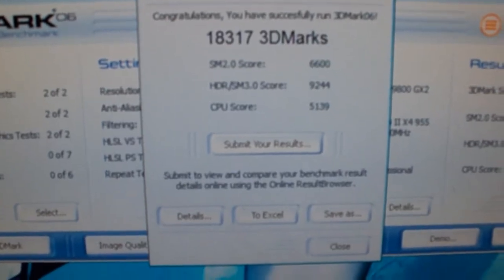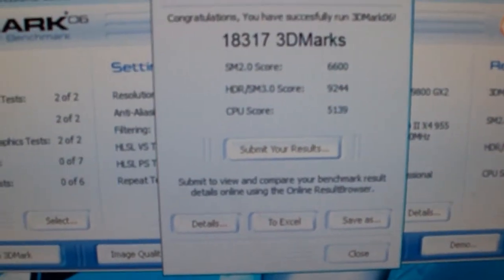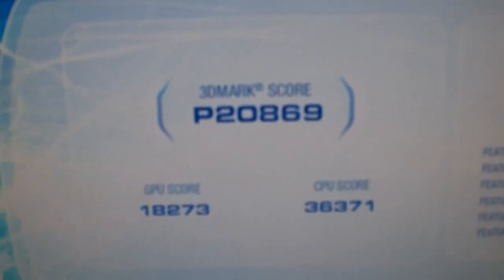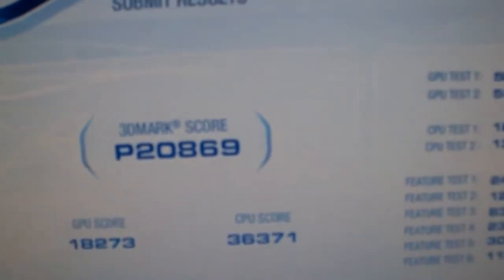I'll run Vantage and see what I get there. On 3DMark Vantage we got 20,869 — the GPU is 18,273 and the CPU is 36,371.